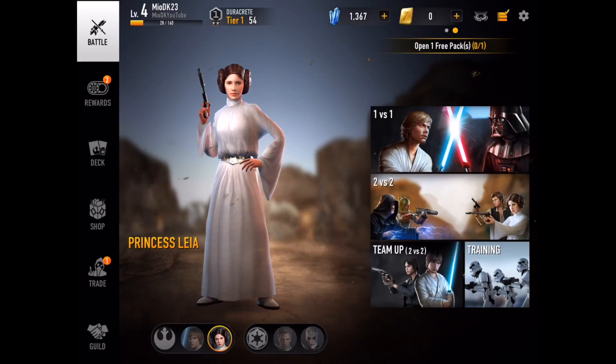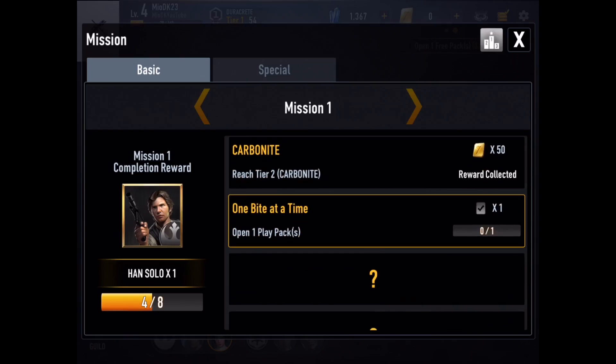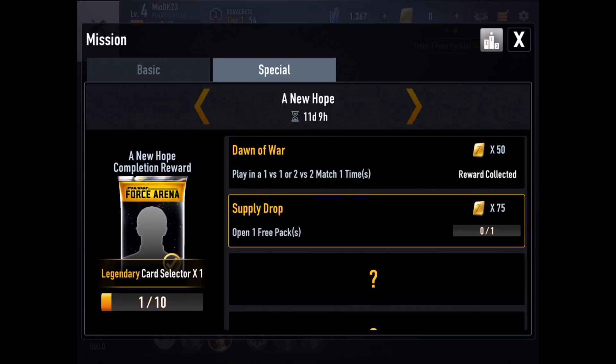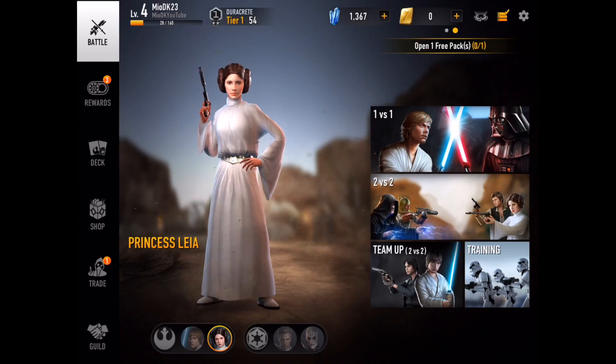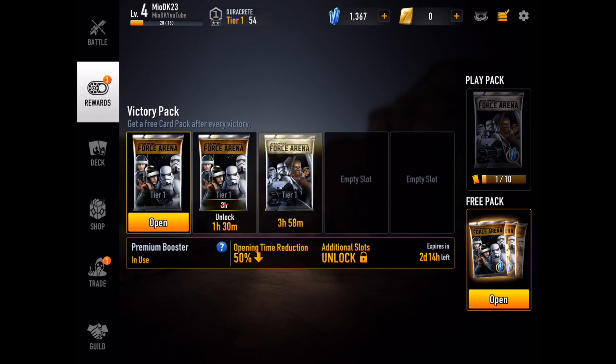You can go up and buy gold or gems. I currently have 1,367 gems, and we got 10,000 gold just to start the game. There are some achievements to check out. In the special section there's nothing to open right now, but every time you finish a mission you get more rewards. Let's go to the rewards on the left since I have some packs to open.